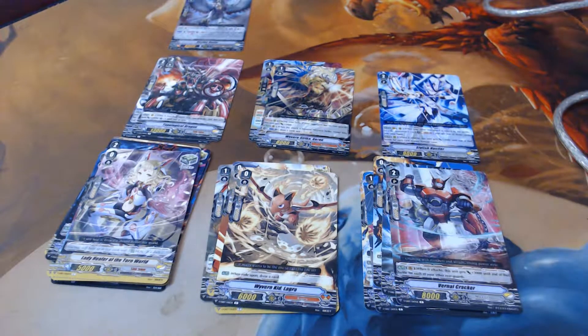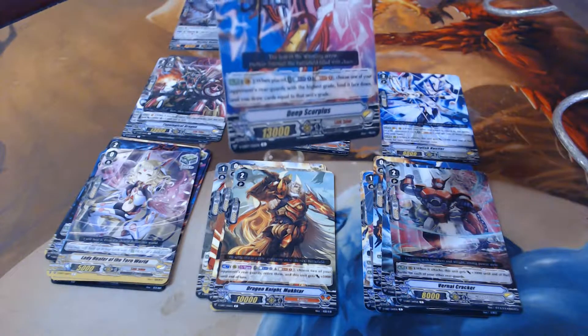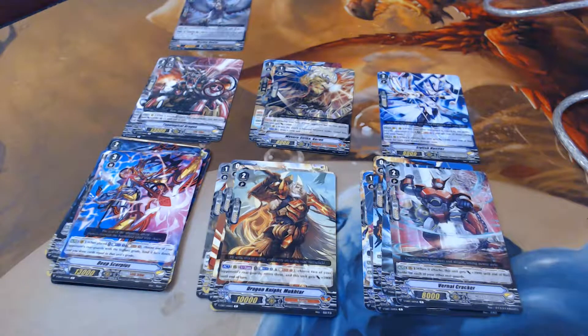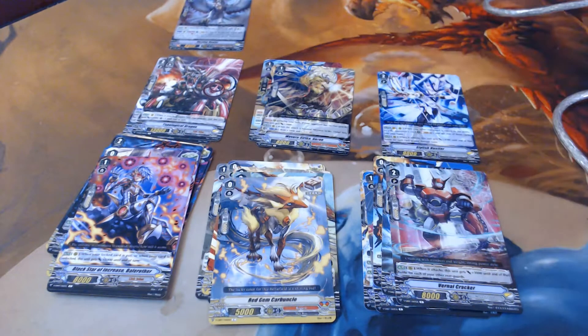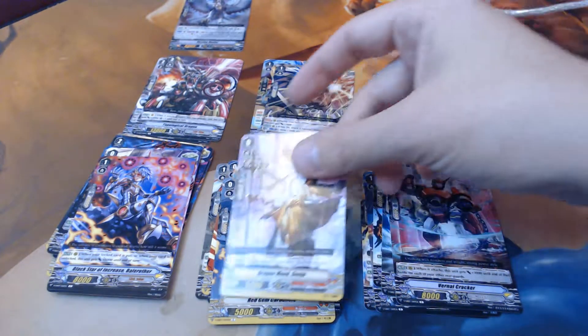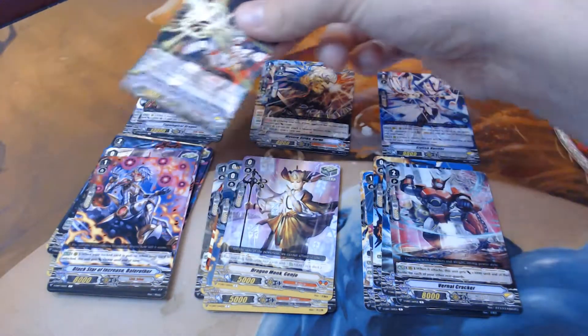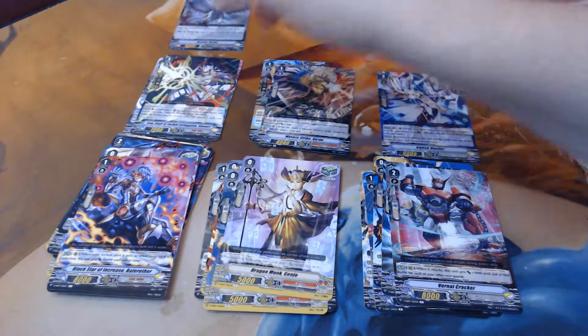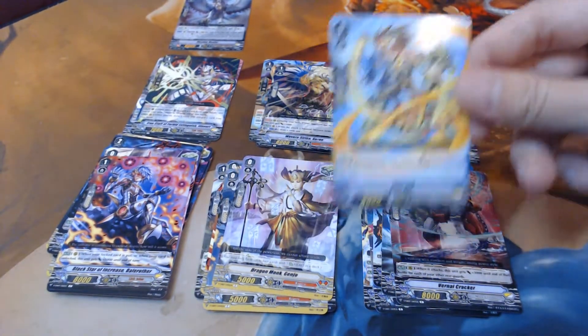So I should have one more triple rare since I've been hitting all my high rarities right at the beginning. Dragon Knight Mukhtar, Deep Scorpius — he's not bad — Black Star of Increase, Bale Rothar, Red Gem Carbuncle, Dragon Monk Genjo, Iron Staff of Forbid, Extinguish Invert. And Spin Kid — I got Spin Kid!